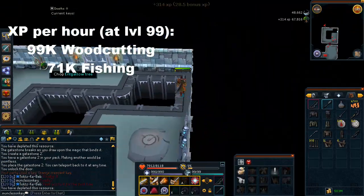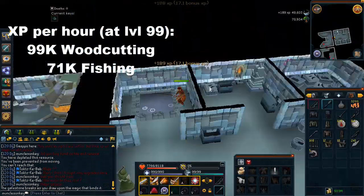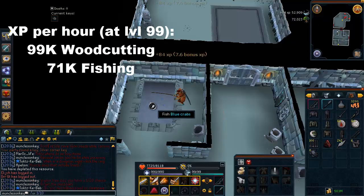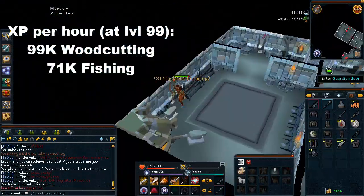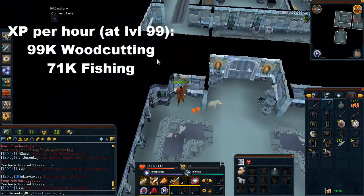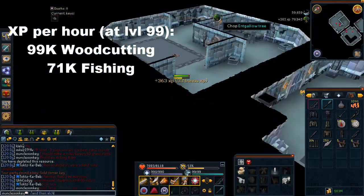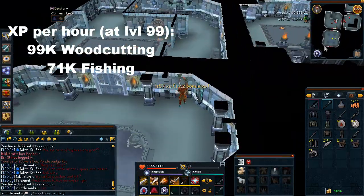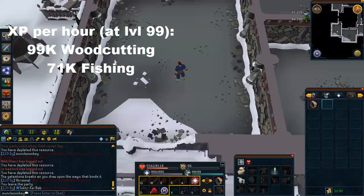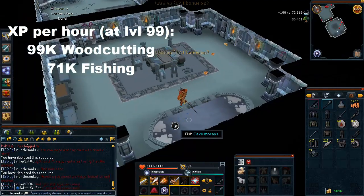The woodcutting XP is now better than the fishing XP — it used to be the other way around. It does also depend on your luck a little bit, because if you get rooms that have four fishing spots and two trees in them — which is the absolute best room you can get — your XP rates are going to be much better. I only got three of those rooms this entire hour, which I think is a little unlucky. You can usually expect more around four or five rooms like that. I'll call them full rooms — I don't know if there's an official term — but they're the rooms you really want. The XP rates do change a little bit depending on your luck, so you can't expect this to be completely exact.